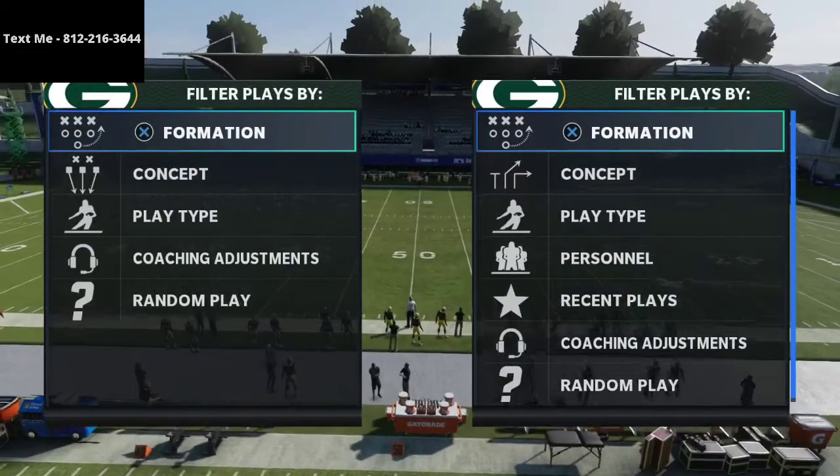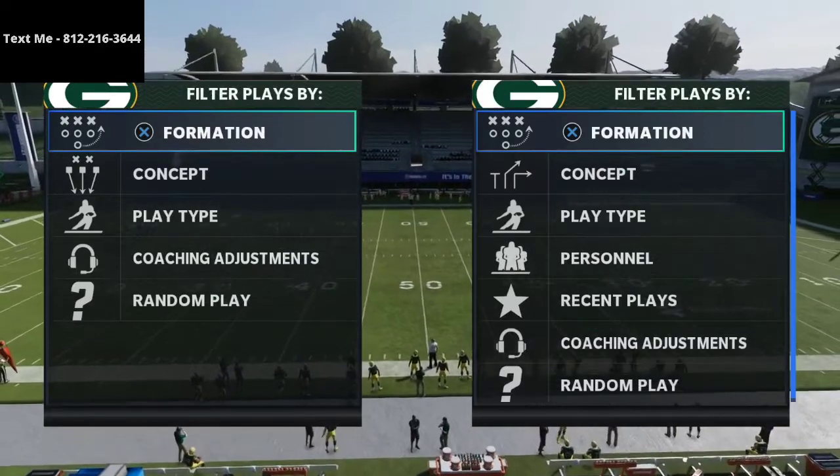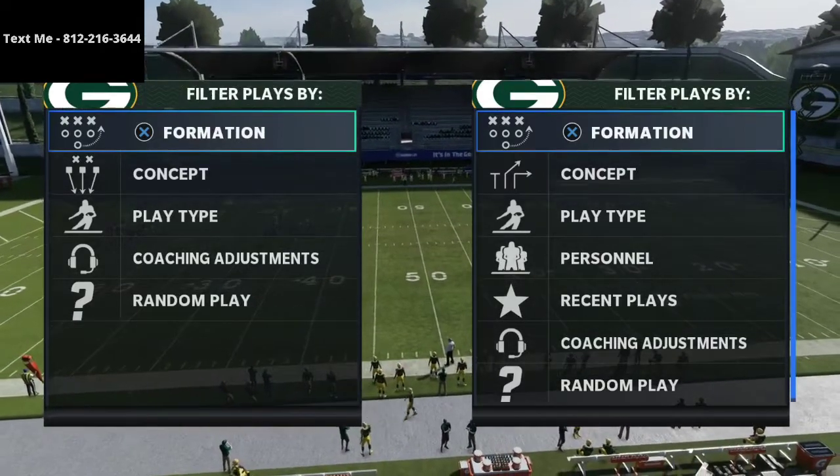In this video I'm going to be showing you how to stop the U-Trips formation with Cover Four Quarters or Cover Four Match in Madden 21.